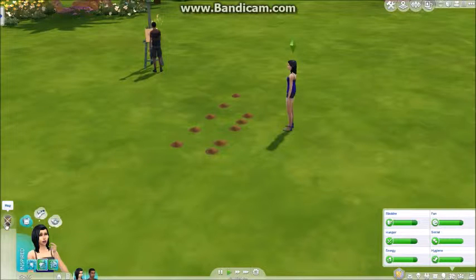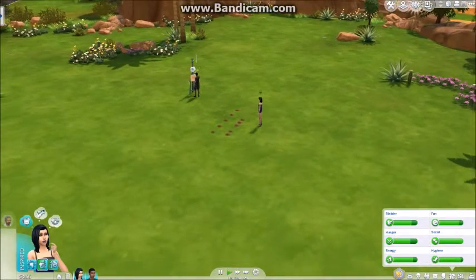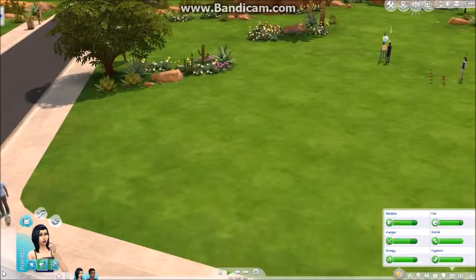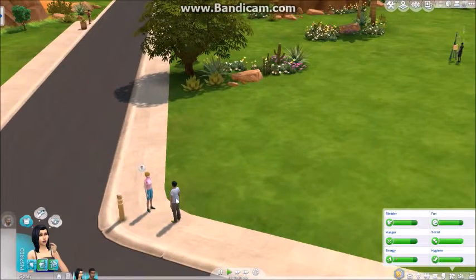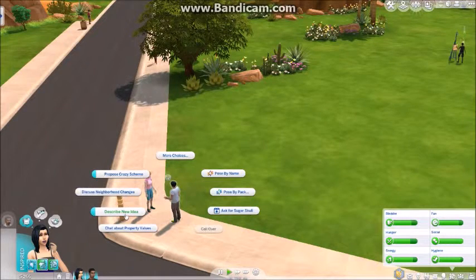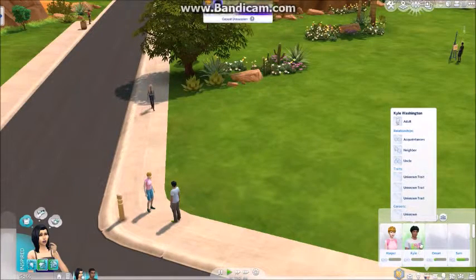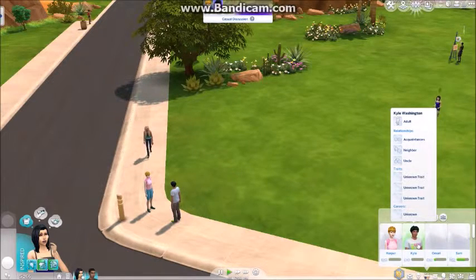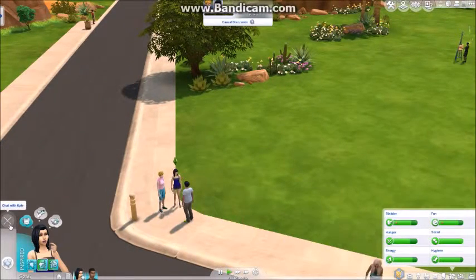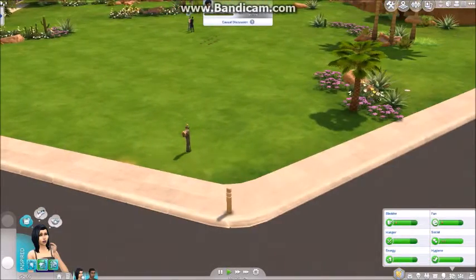Is that dad? It's either her father or her uncle that's coming to visit her. Here he is. Why don't you come say hi to your uncle? How does she already know him? He's her uncle but I don't know how she knows him. Well, she's chatting with Harper and Kyle, and that's her uncle. Her father or her uncle was going to come over but I don't know where they went. Oh well.